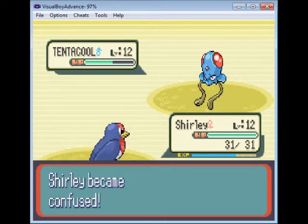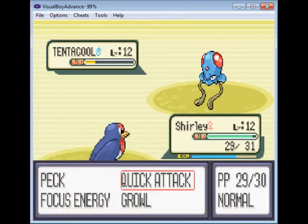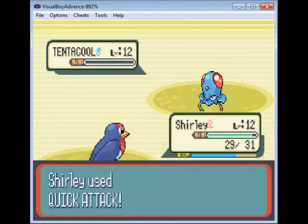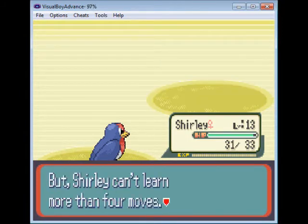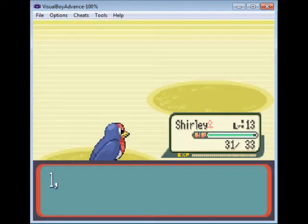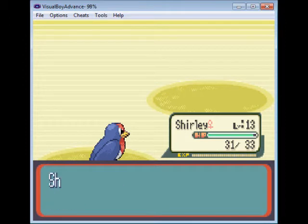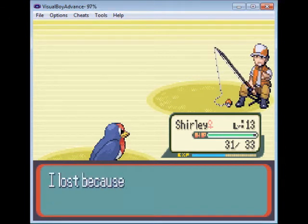Interesting fight with the Tentacool. Gonna just be confused. Nothing exciting's happening yet in the fight. Woo-hoo! Level 13, Shirley! Wing attack! Wing attack is one of those moves that just totally kicks all sorts of butt. It's like the most powerful attack in this entire game when it comes to bird Pokemon.